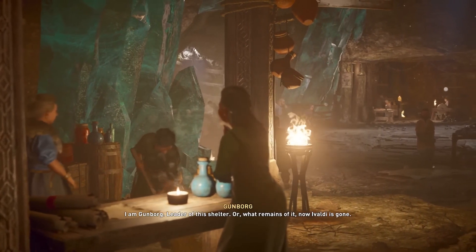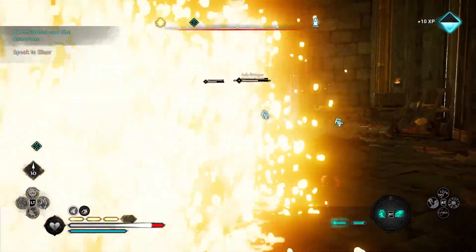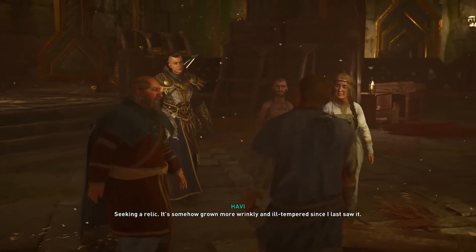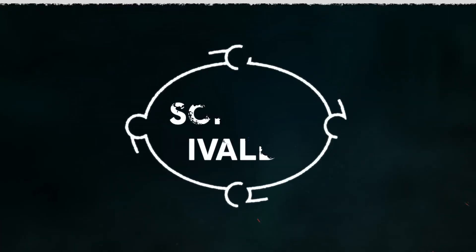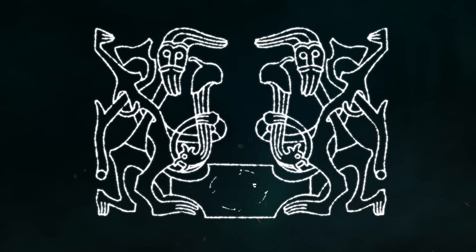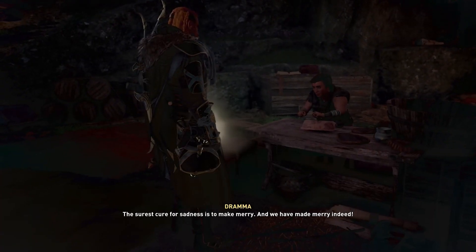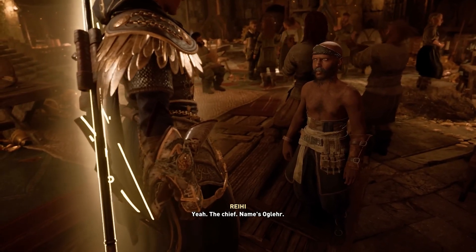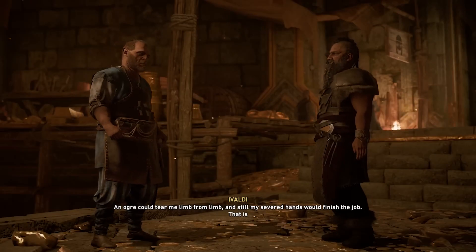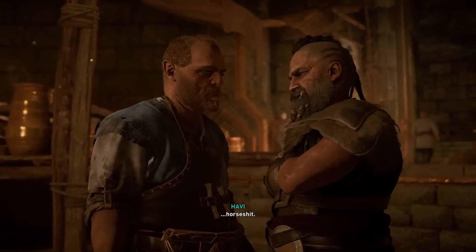But who are the Sons of Ivaldi? In Dawn of Ragnarok, they are an underground resistance group dedicated to fighting Surtur and the other fire giants, called Muspels, that have invaded their realm. The group was founded by Ivaldi himself, who you may have seen during Assassin's Creed Valhalla's earlier Odin sequences. By contrast, in Norse mythology, the Sons of Ivaldi are Ivaldi's actual children, but not much is known about them beyond their creations. In Dawn of Ragnarok, the Sons of Ivaldi are Odin's key allies — upgrading their weapons, providing information, and even joining Odin on the occasional quest. Brokkr and Sindri are also major characters in the DLC, and are actually part of the Sons of Ivaldi, though it's clear they have a rivalry with the group's namesake, a nod to the past conflict.